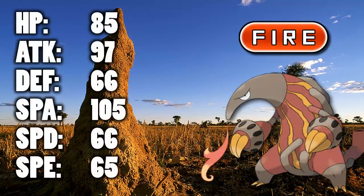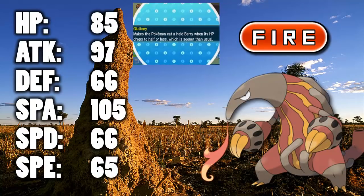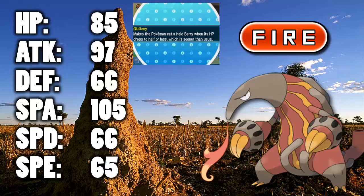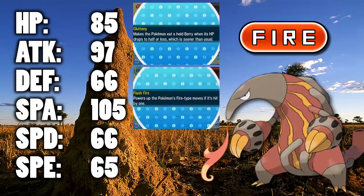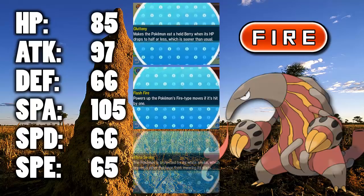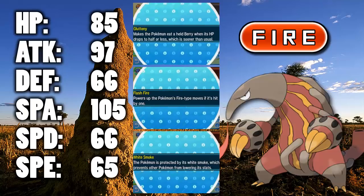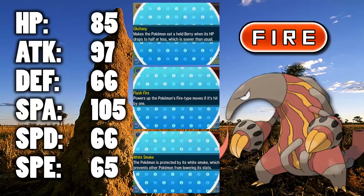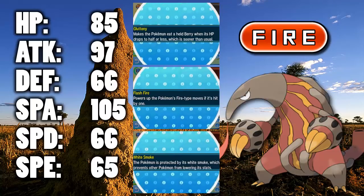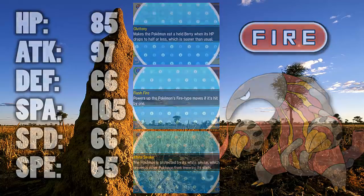It also has some interesting abilities. One is Gluttony — it means it eats its berry earlier. This isn't something I'm going to cover in depth, but that has been buffed this generation seeing as though the 50% berries are now a thing, so Heatmaw can actually use that ability if it wants to. It gets Flash Fire, which is great as an immunity to Fire-type attacks and powers up your own Fire-type hits. And then White Smoke means that you ignore Intimidate and Sticky Web, but Flash Fire immunity is generally more helpful, and Heatmaw was generally more a special attacker so you didn't need to worry about Intimidate users.